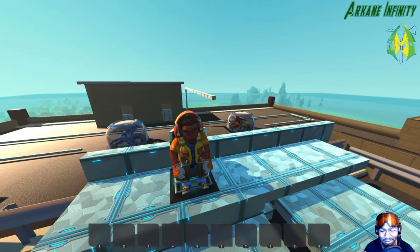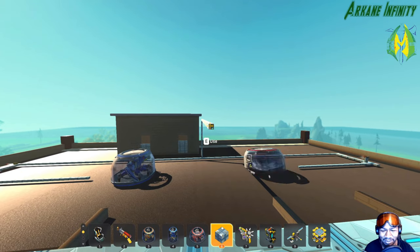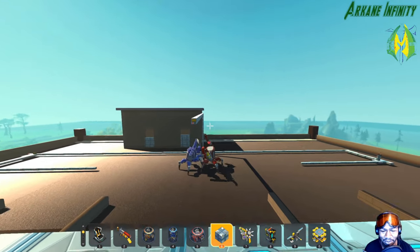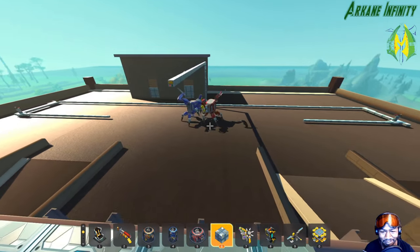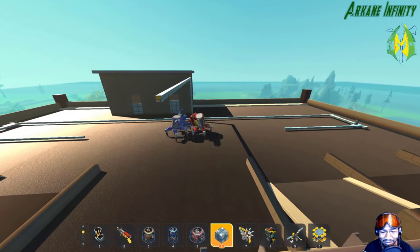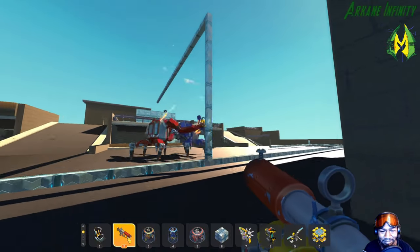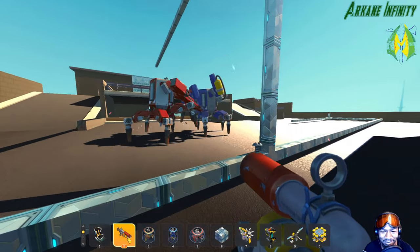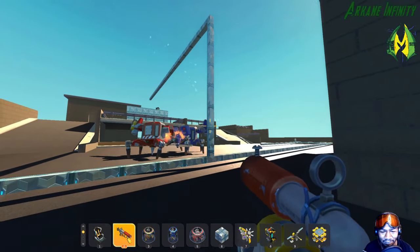Now we're gonna go on to the big giant farm bots. Red versus blue — red's in the lead so far, they've been winning most of the fights. Twin fighting, who's gonna win? Seems to be quite a standoff — they're being quite tough and nice to each other.